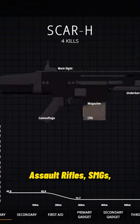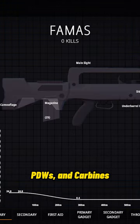The weapons available to choose from are assault rifles, SMGs, PDWs, and carbines.